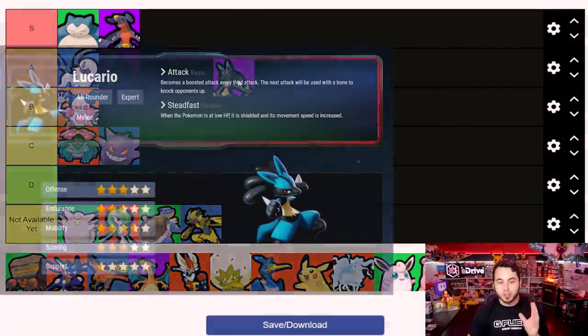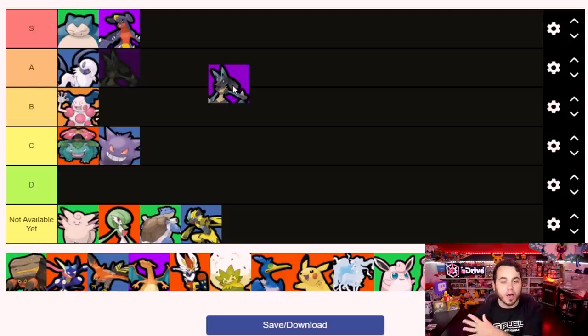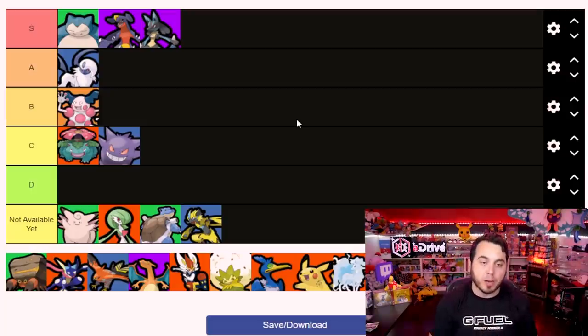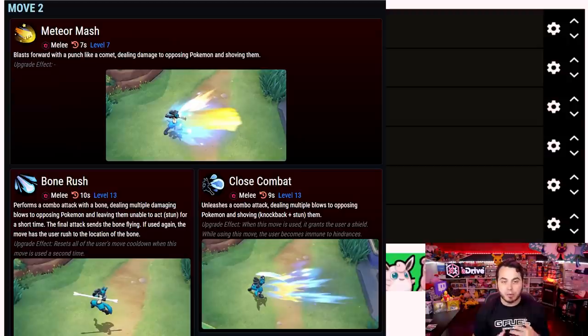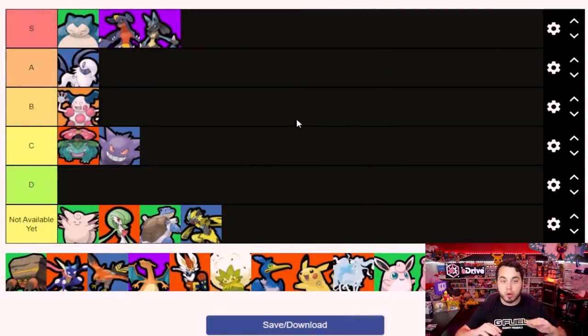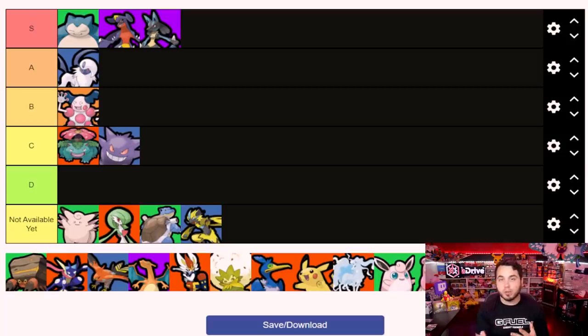Lucario has one of the best passive abilities in the game - when you get it to a low enough amount of health, it kicks on a shield and increases its movement speed. So you think you're about to knock it out and then it actually gets more health or can run away. I'm putting it in S tier as one of the strongest Pokemon in Unite. It starts as Lucario rather than Riolu, so it starts off very strong, can deal massive amounts of damage, has decent mobility, and one of the things I loved was close combat - you can charge forward and stun your opponent.